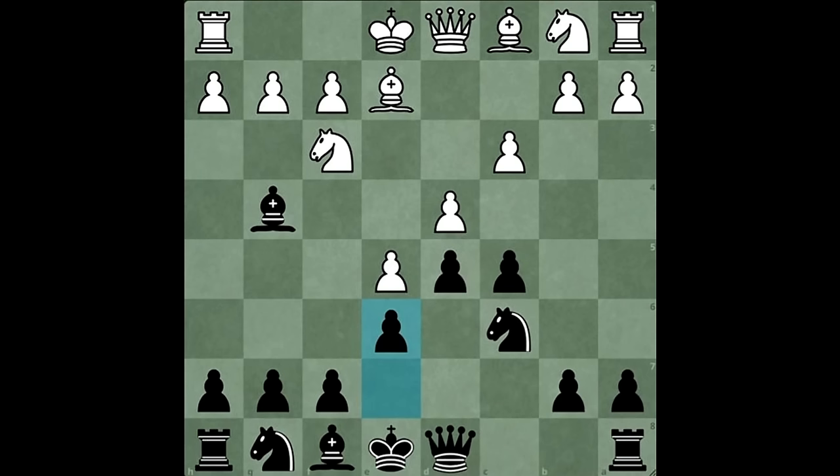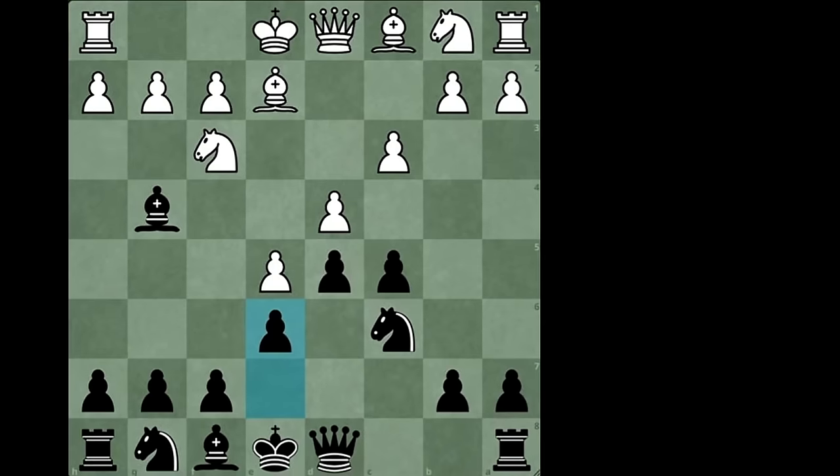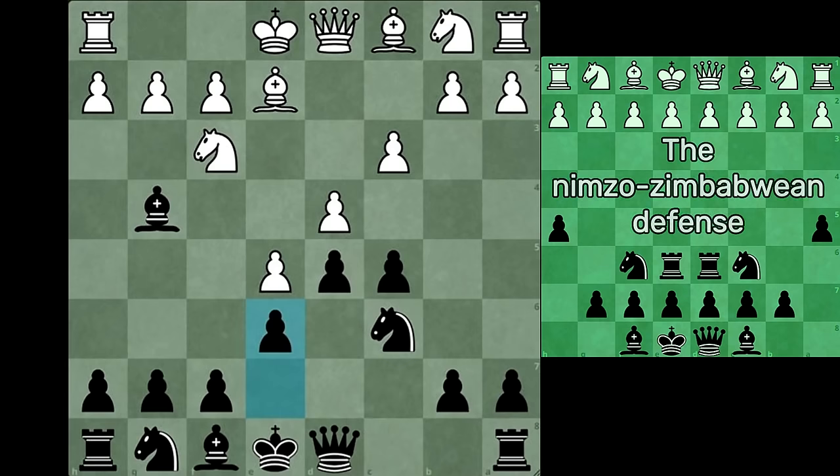Black plays E6, locking the center — a very important Caro-Kann move. Because while white is one move away from king's safety, black's king on the other hand is stuck at the center until further notice. So if the center was to be opened, black would be in serious trouble. That's the one downside of the Caro-Kann. Every chess opening has a downside, except for one: my own creation, the Nimzo-Zimbabwean defense. Undefeated.